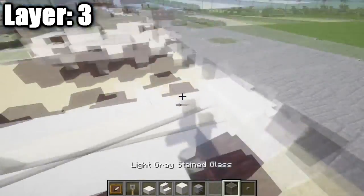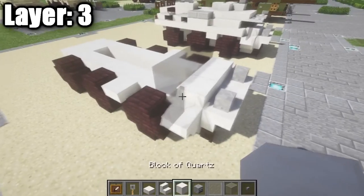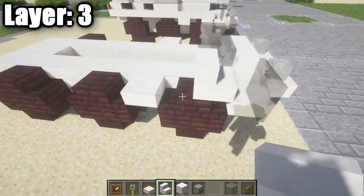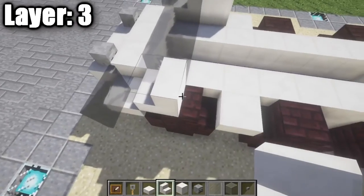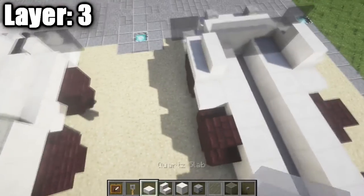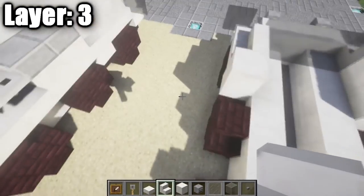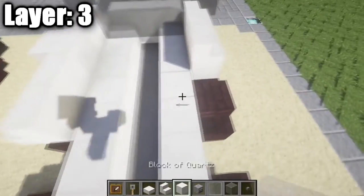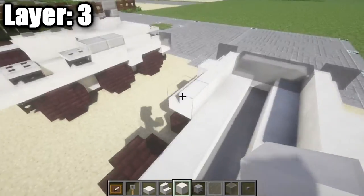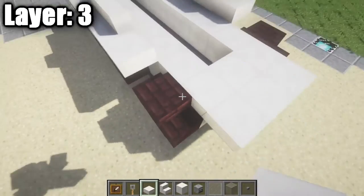Place a row of three light gray stained glass full blocks, with a stair on either side facing outward to create a corner stair. On the left side place a quartz full block; on the right side place a quartz stair. On the left place two quartz stairs and on the right place two quartz full blocks — note the difference between the two sides. Then place a quartz half slab on either side, followed by a quartz stair.